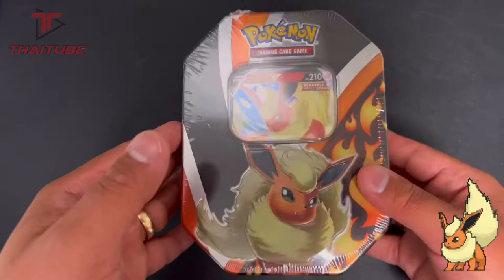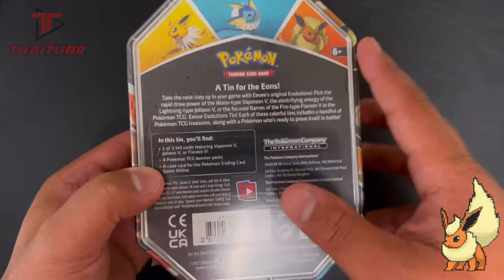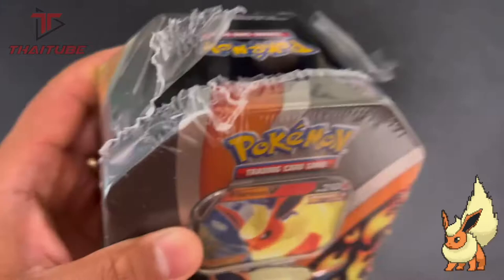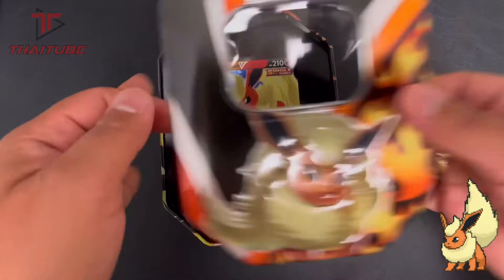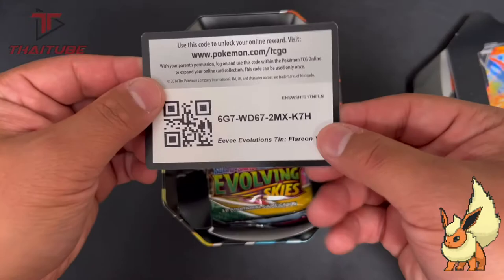Let's go! This tin is hot — the Flareon V! Hopefully we can pull some heat. Welcome to the channel. Today we got the Flareon V tin, which comes with four Pokémon TCG booster packs: a promo for the Eeveelutions — Vaporeon, Flareon, and Jolteon. Let's see what we can get. Hope you guys are staying well and being safe. The Flareon V promo card comes with the tin — and here it is, the cold card for you guys!